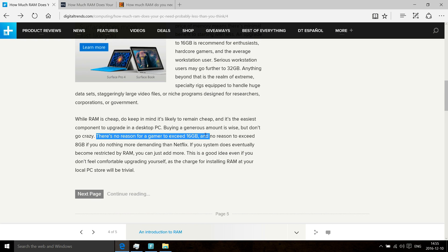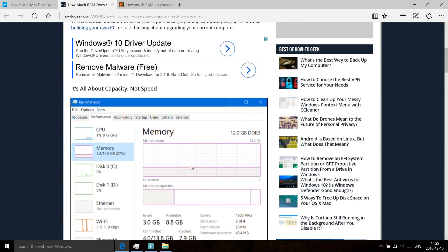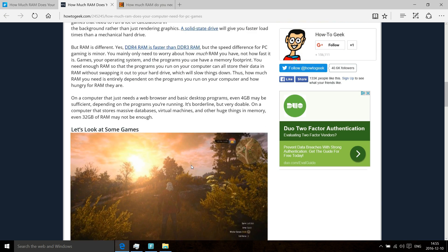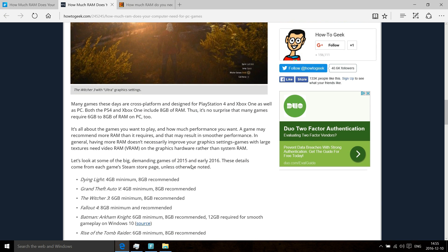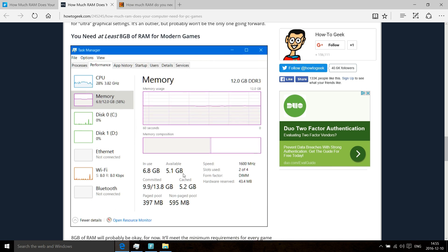If you're doing a lot of video editing, more gigabytes of RAM would be nice. And most games require only 8GB, which would be more than enough. But as you can see with Battlefield 1, 16GB is recommended. So what's the difference between the two?